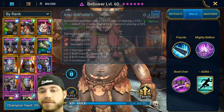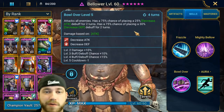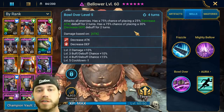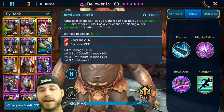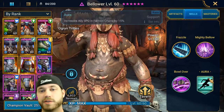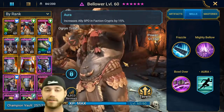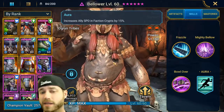Get that cooldown to a 3-turn. And then the A3 attacks all enemies, has a 75% chance of attack down and a 75% chance of placing a 30% decrease defense — but he's a rare. Both get boosted up to 100% chance, so this is the AoE that helps you get through waves pretty easily, down to a 4-turn cooldown. His aura is speed in faction crypts, so if you have faction crypts early on, you can put him as lead for everybody to go faster.